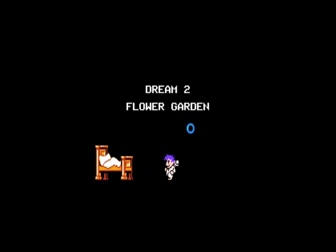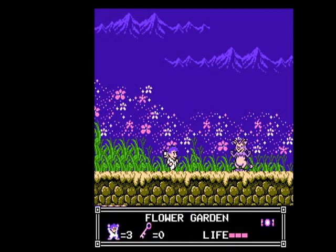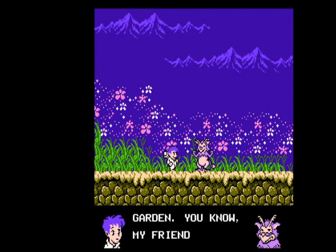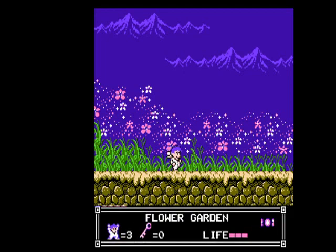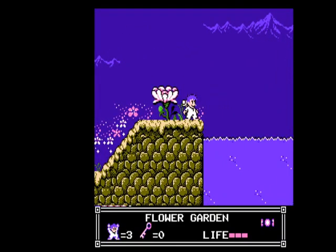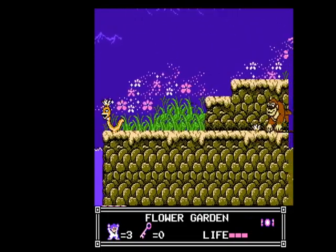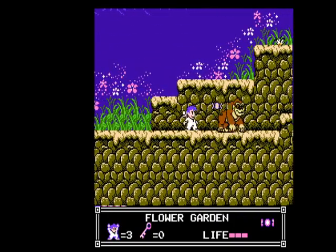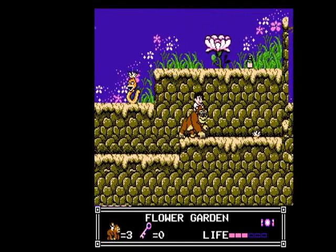Little Nemo level two. Dream two — Flower Garden. Walk over and talk to this crazy guy. Apparently Little Nemo is based on an old-timey newspaper comic strip. Never seen it, but people tell me it's actually pretty cool. Level two was tough for me when I was first playing this game — it took me many tries to beat it. It's not really that hard, but it's kind of a steep spike in difficulty from level one.